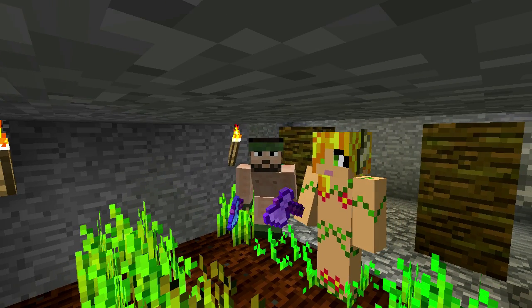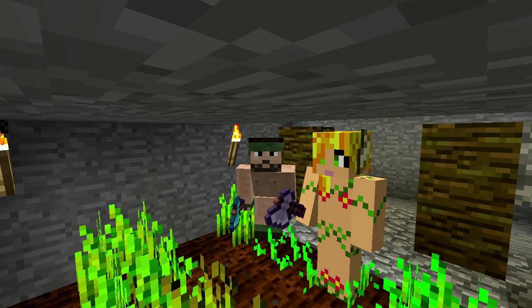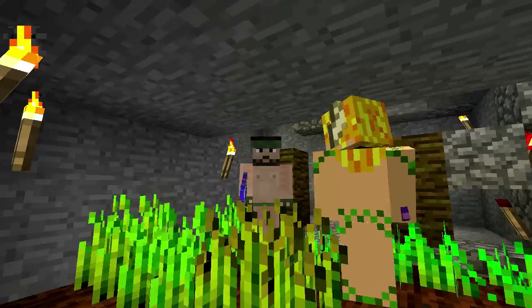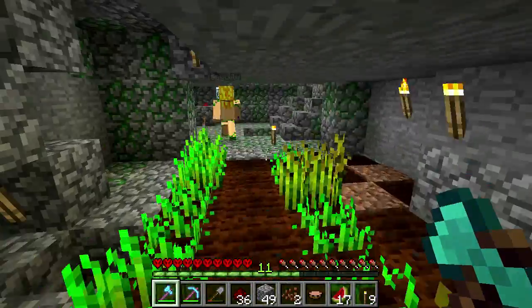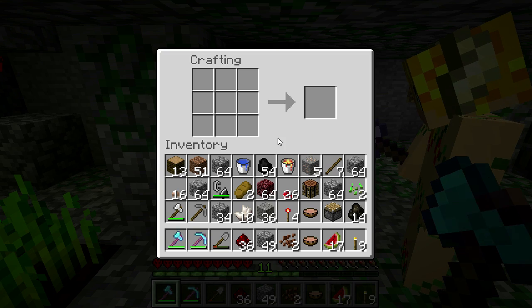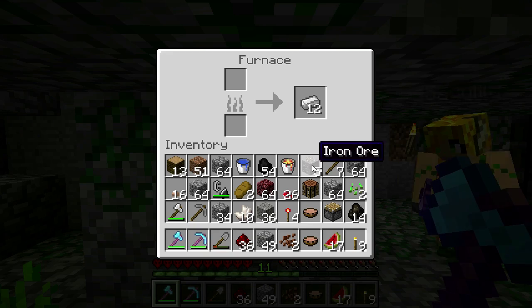Today we have a very special episode. Today, we are going to escape this dreaded jungle. Want to know how? We're going to make a raft out of the only materials that we have here, which is jungle wood and jungle wood planks.